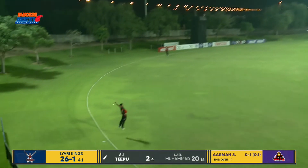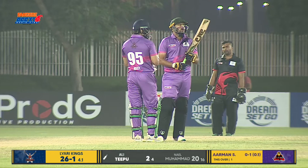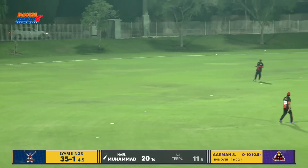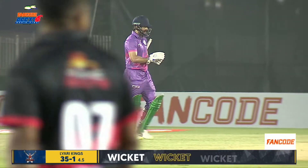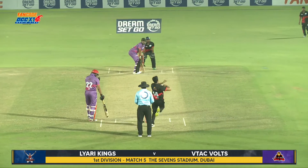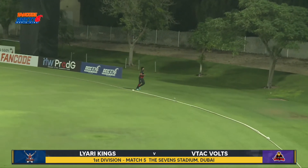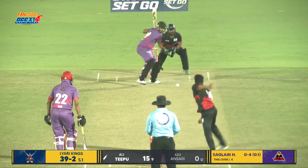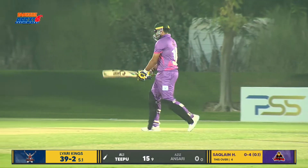Big hit towards the onside. The long-on fielder will have a chance — Ajmal diving and jumping onto his feet. That's played very well and it's been caught! What a catch! Layari Kings have lost their second wicket. Aziz Ansari is going to have to carry a bulk of the innings to put up a reasonable score. That's been hit towards extra cover by Ali Tipu for a boundary — hit with a lot of power. But this time, one shot too many from Ali Tipu using his feet.